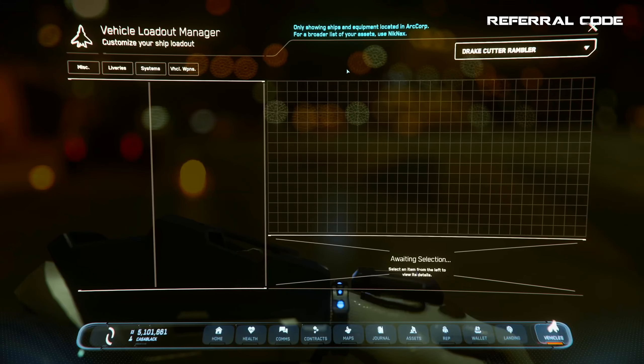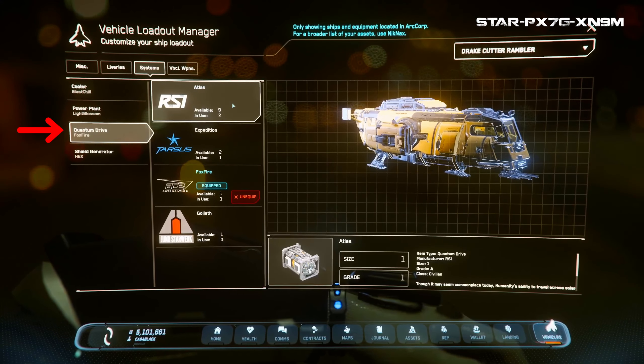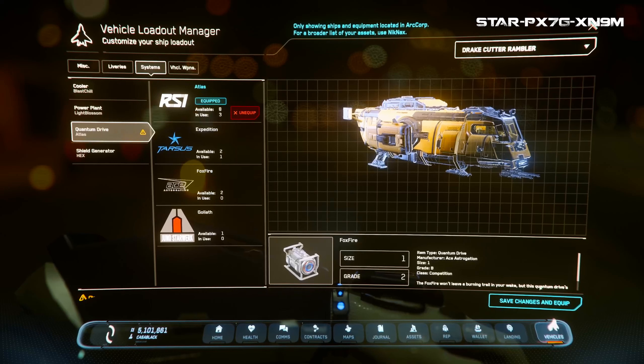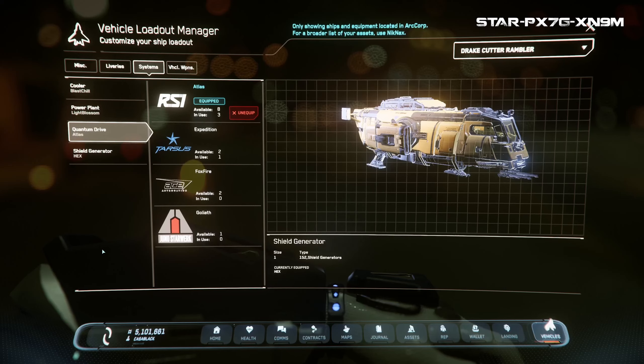To change out any component, simply select the option from the left side. For this example I'll select Quantum Drive, which is usually the first component anyone wants to change. When you select it, you'll see which component options are available to swap to. For the Cutter, I can swap to the Atlas, the Expedition, the Foxfire, or the Goliath. Remember from step one — you can only swap to components physically at the same location as your ship. I have the Atlas engine here, so I'll click it, then click Save and Equip at the bottom right. I've now upgraded my quantum drive.